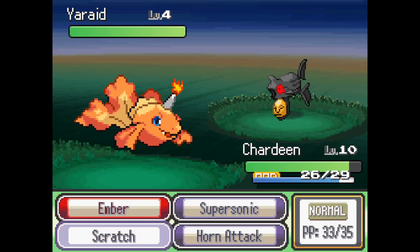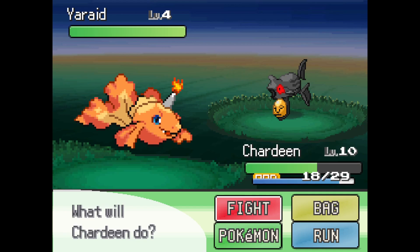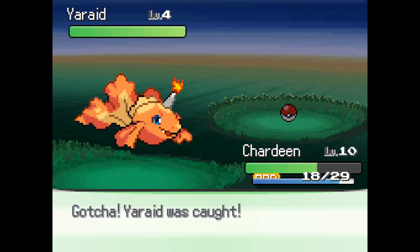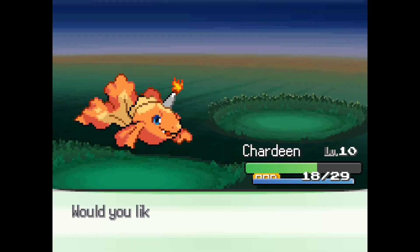I definitely want you — stop it, I want you. Ghost type — can I get a lucky catch? Cool. 'Yaraid uses the abdominal muscles to forcefully expel swallowed water then shoot down flying prey. Each retains memories of its former life.' How sad. No nickname.